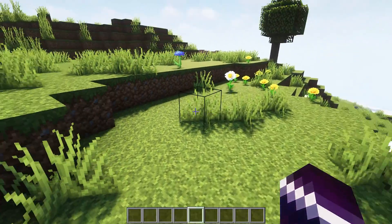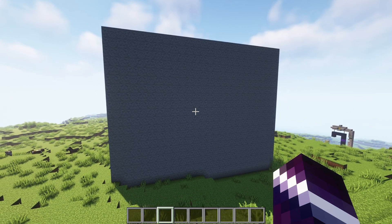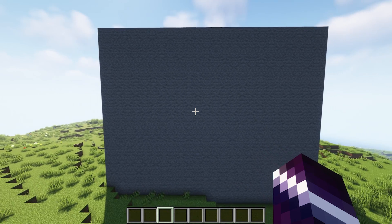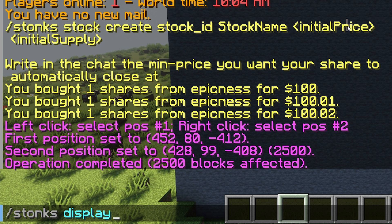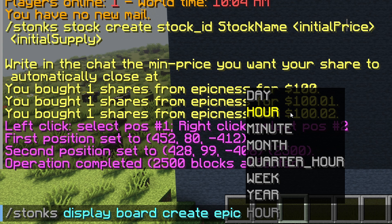How can I know how well the stock I have is actually doing on the server? Luckily we have this convenient wall here, and on this wall we can make a board that will show us exactly how a stock is doing. Let's type /stonks display, then choose board, create a new board for Epic. After that, choose a time — I'm going to choose hour. Then choose a size; I'm going to do 10x10.